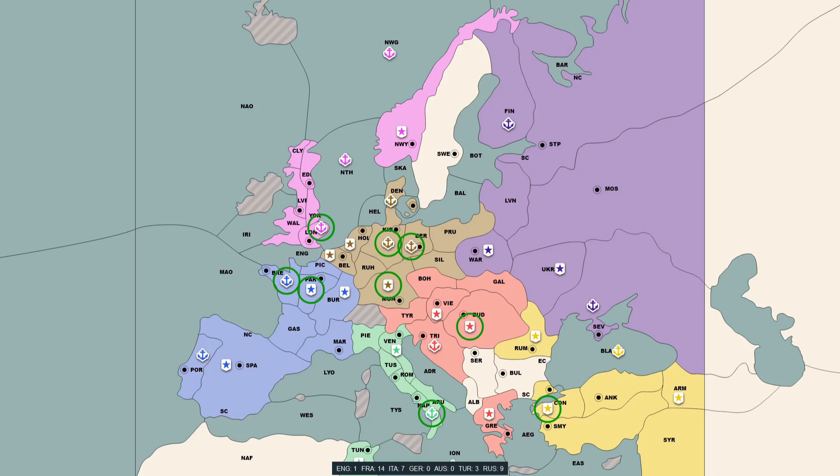I'd seen this happen in plenty of games before. Two fleets after being supported to Belgium by England — that has to be the bot. It was basically rejecting my alliance and going all out pitching one to France during the build phase. I wasn't in the power position here — I'd just declared my intention to go against France and Germany had pulled the rug out by offering France an alliance instead. What France would choose me as an ally in that situation?